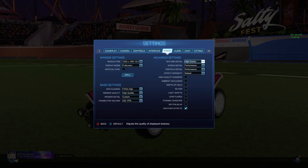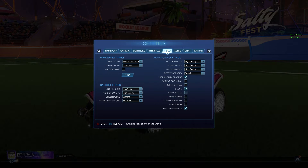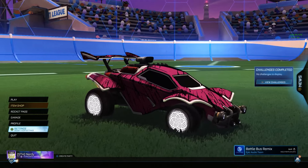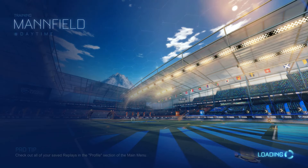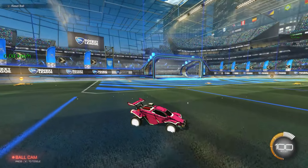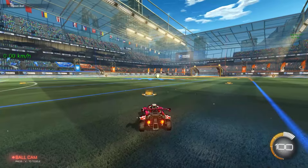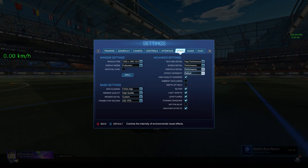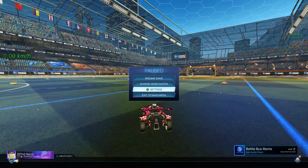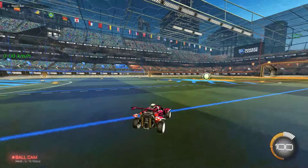When I want the game to look a little bit better I turn all these on high — high quality shaders, bloom, light shafts, lens flares, and dynamic shadows. That's how I get the game to look pretty nice, and that's usually when I freestyle. When I'm doing competitive I switch it all down — it also helps me focus so I'm not having shadows fly across my screen or lens flares. So that's how it looks in comp.